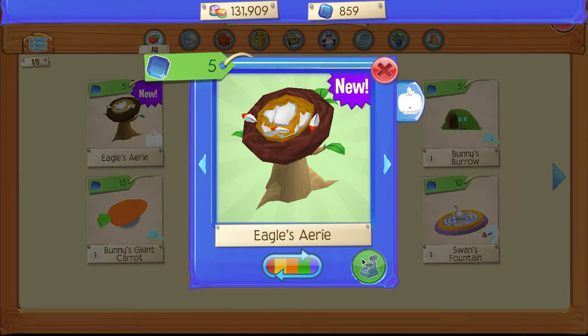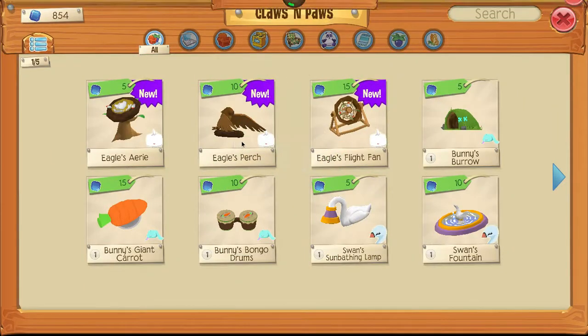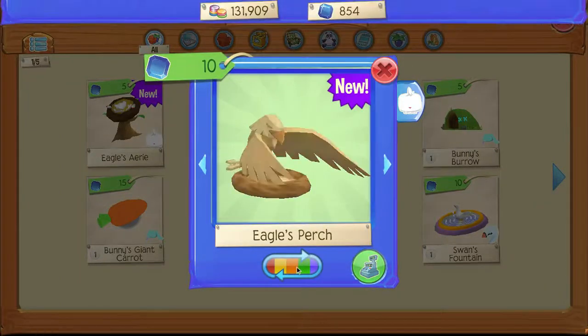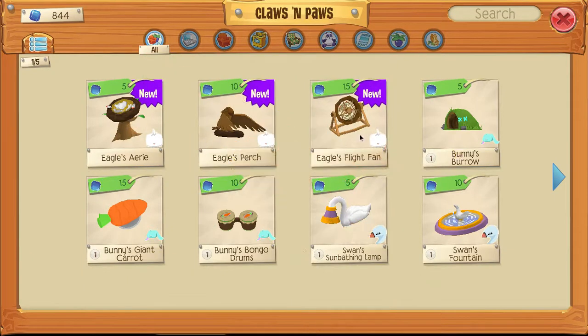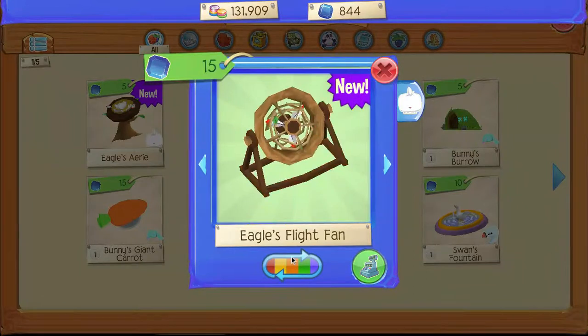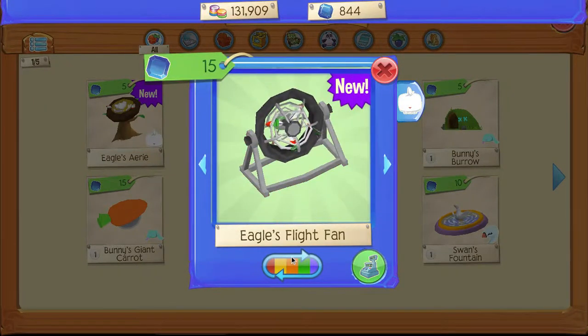I'm going to have to go with this colour — a nice bright colour. A light fan that's made using feathers. I'm going to have to go with this.